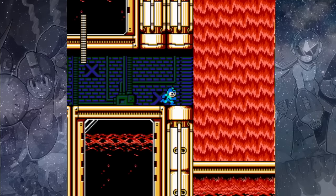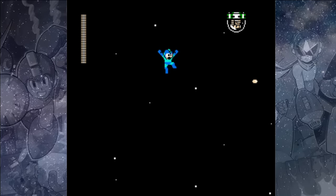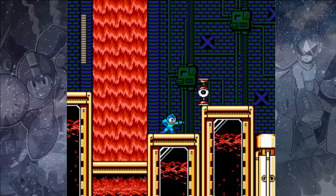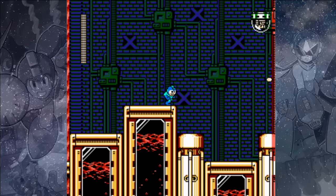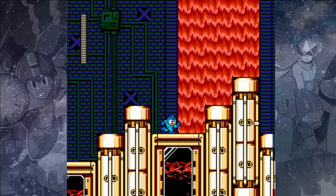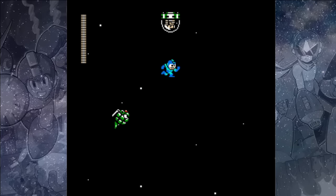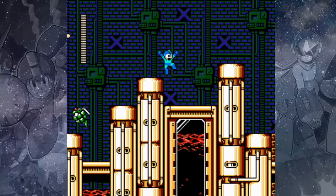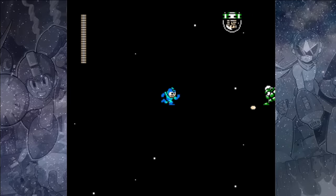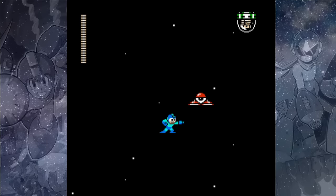This walking eyeball enemy is called a Peter Chi, and they are very easy to destroy with our arm cannon. We can't jump high enough to take out the darkness spot, so we just have to deal with it. You'll need to jump when you're at the bottom to get over the obstacles hidden in darkness. Be careful of these walking bombs — wait for them, and make sure you jump far enough. Whenever you shoot the walking bombs, they explode and that explosion can deal you damage, so you need to hit them from far away.